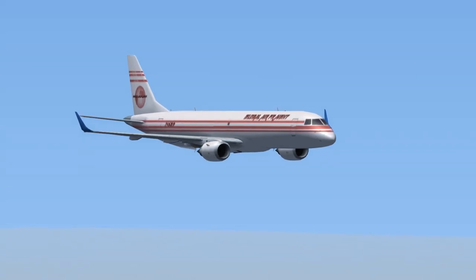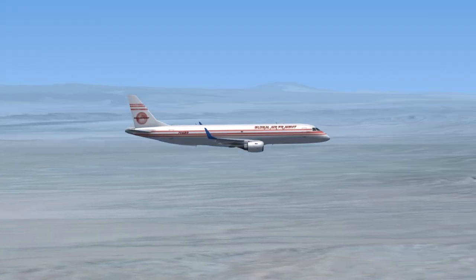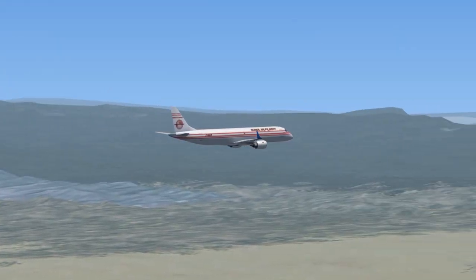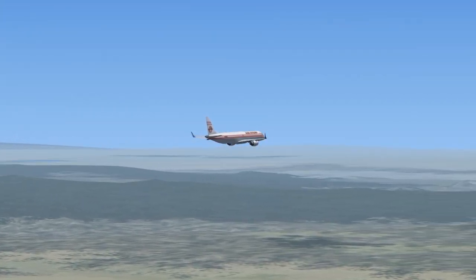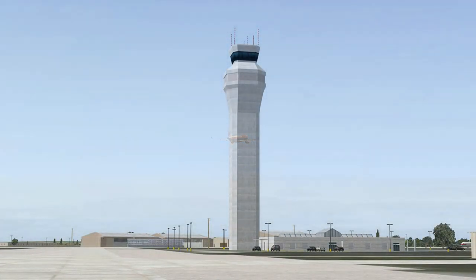Global Airfreight 689 to Austin Approach. Global Airfreight 689 is inbound to KAUS with Kilo weather information. Squawk 1922. Austin Approach to Global Airfreight 689, roger. Descend and maintain 4,500. Continue your approach inbound. Contact Austin Tower on 119.0 when you have the airport in sight. Squawk 1922.